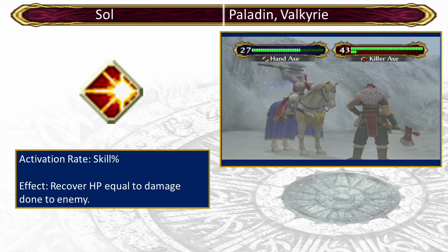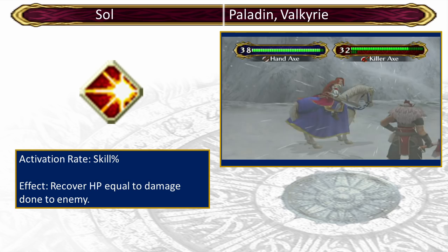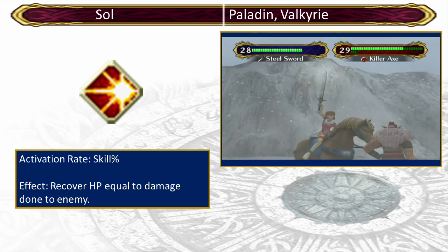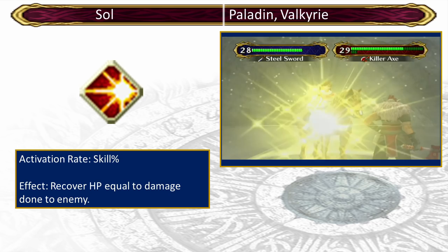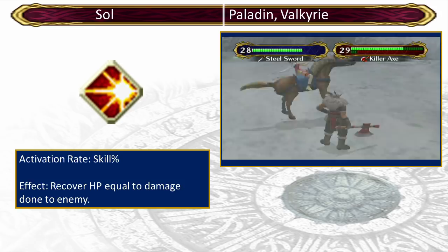Sol is the first half of Aether, and even alone it's still pretty good. It's the occult skill for Paladins, and also Mist when she's promoted — though you don't want her fighting much anyway, and she can't activate it at range with magic swords, whereas Paladins can trigger it at range with javelins and hand axes. Its effect is simple but very good: it restores HP equal to the damage you do. That healing can really help, and if you put a Paladin with this skill on the front lines, they can be pretty much invincible. Sol is generally agreed to be the only mastery skill that's actually worth it besides Aether.